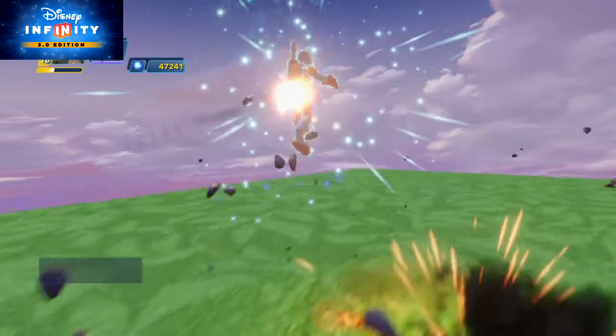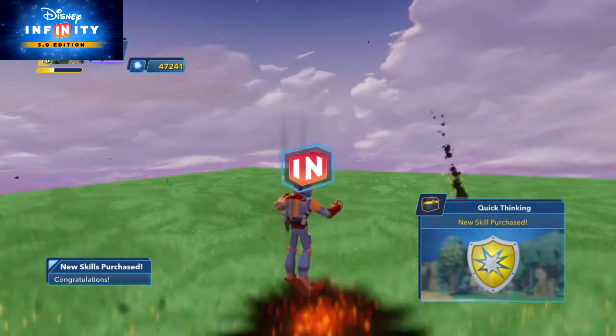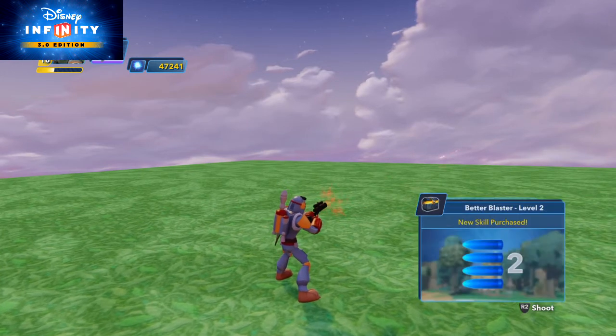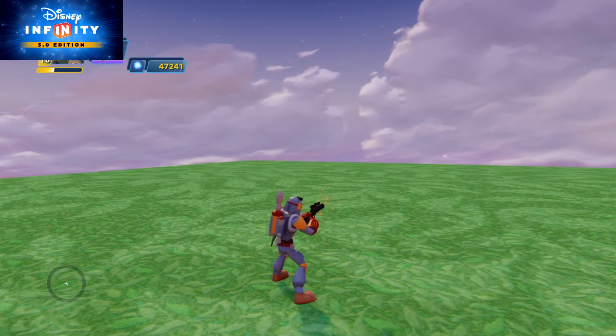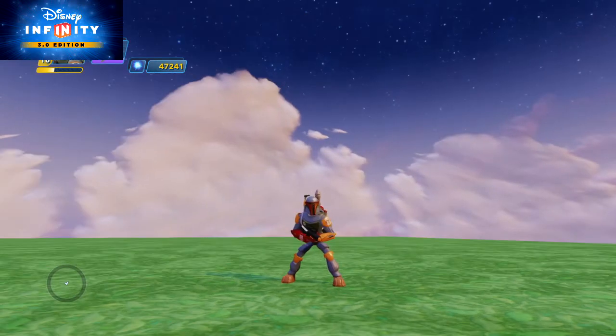Let's show his block breaker. This is the grappling hook. Look how many shots he can take - that's almost like unlimited, although it's not. Let's count: 1, 2, 3, 4, 5, 6, 7, 8, 9, 10, 11, 12, 13, 14, 15, 16. 16 shots - that's really good.